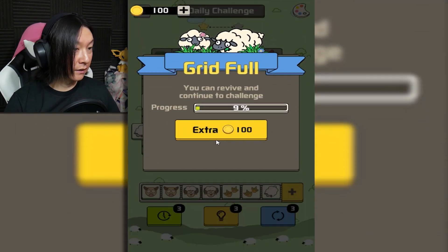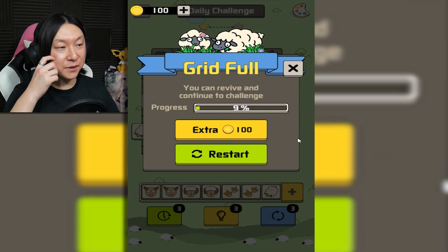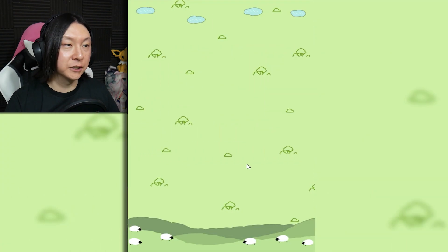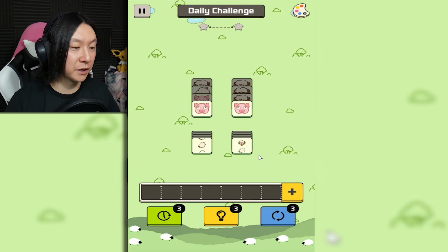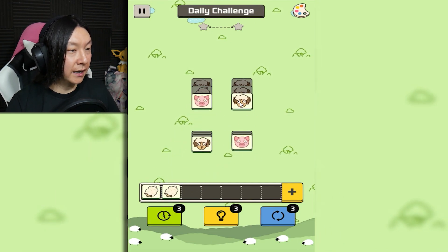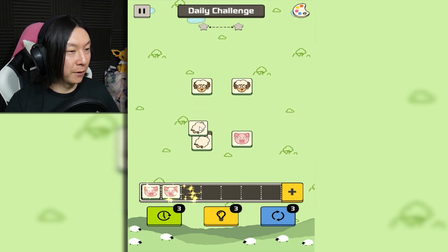I was just clicking sets of two instead of planning ahead. Grid full — progress only 9%. You can revive and continue the challenge by paying 100 coins, or I can just restart. I'm just gonna restart. That was a silly mistake on my behalf, but now that I know what's up, hopefully I won't make it again.